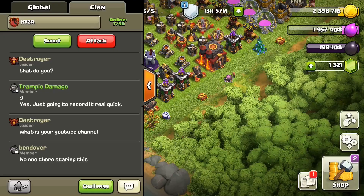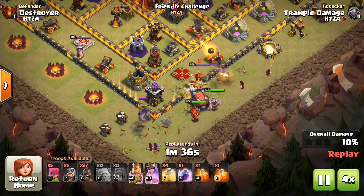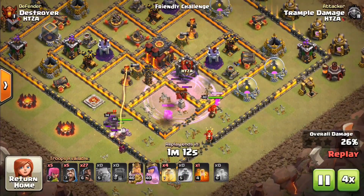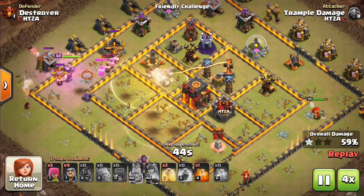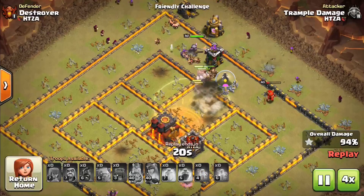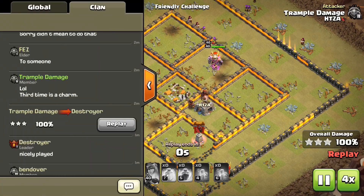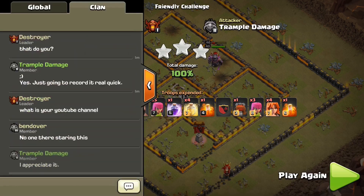Thanks again to Finn. From Destroyer in HTZA — I will eat your soul — Destroyer was one of the really friendly people I met in global. They said 'yeah totally, I'll take you up on your offer and help you out with the base.' Like everybody, there was some hope and expectation that I'd wind up failing. I really liked this base layout — it was nice the way the heals worked out with all the defenses close on the inside and the hog riders able to circle through. Got some positive commentary in the clan after the fact.